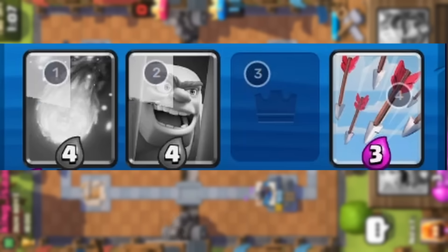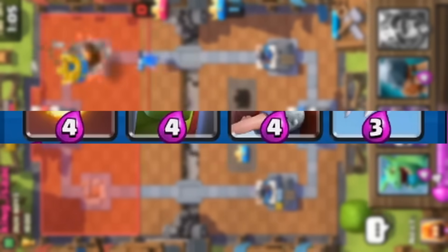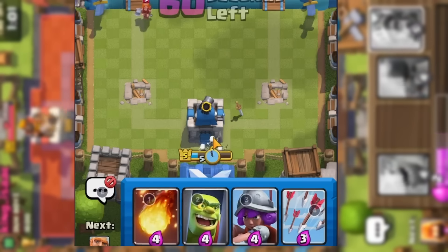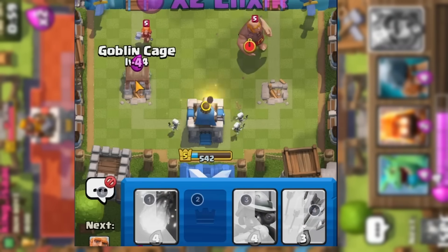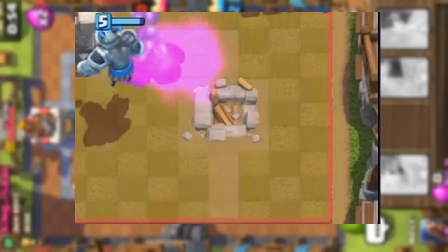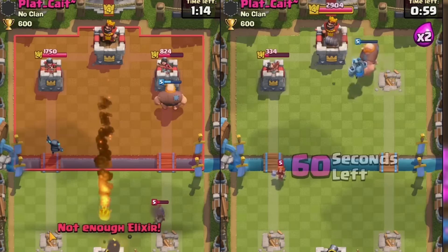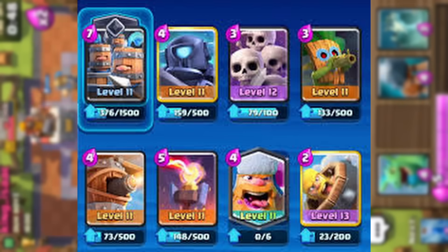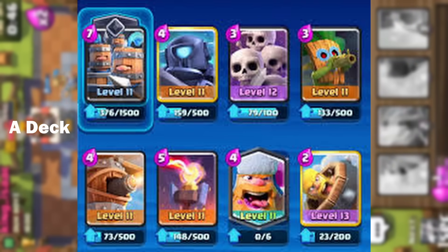Your units are represented by the cards at the bottom of the screen. The number at the bottom of the card represents how many elixir it takes to deploy the unit. You can tap and drag it to deploy where you want it in the arena. You cannot deploy units to areas shaded in red. When one of the enemy's princess towers is destroyed, the area to deploy your unit increases. The cards you can use can be set by you, and the 8 cards you choose would make something called a deck.